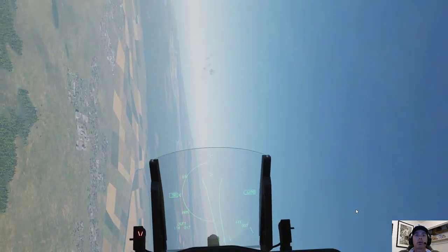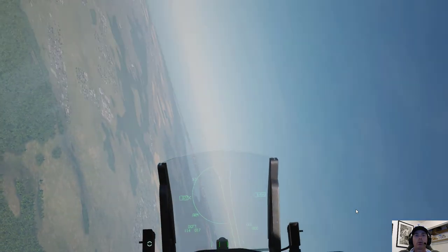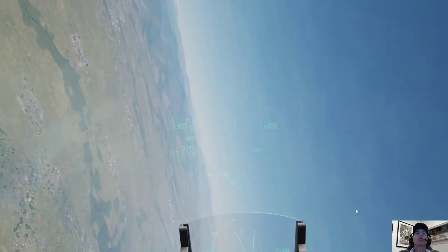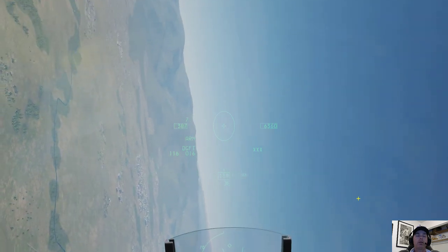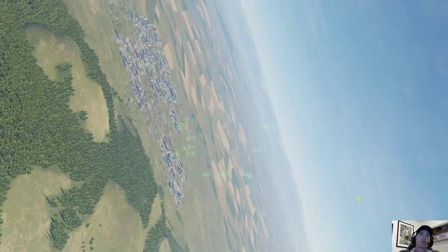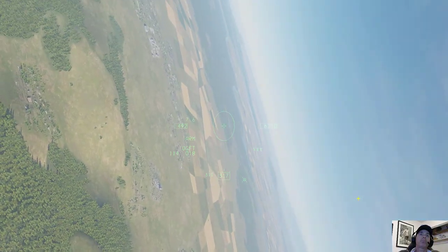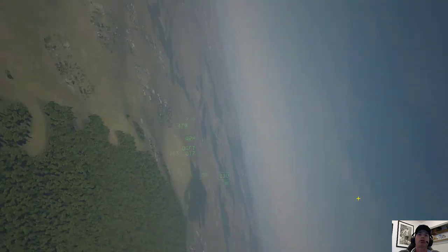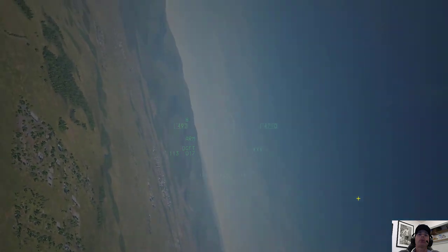There's my MiG-29 off to the left. I immediately go into dogfight mode on my HOTAS. Let me hit F-2 real quick and come back so I can play with my track IR. There's the MiG-29. He's already below me and I can't quite get him. I have 8.8 G's and 480 knots, so I'm probably a little bit hot. Now I'm at 520 knots, so now I'm widening my circle.